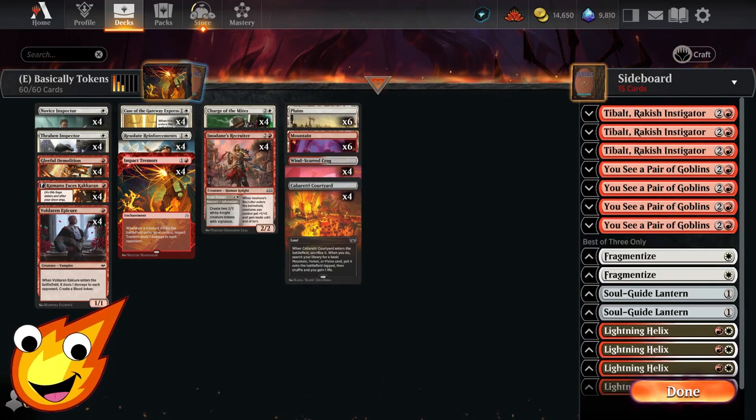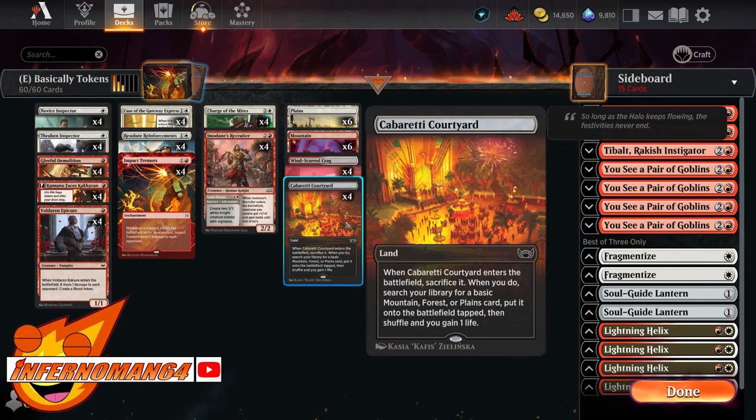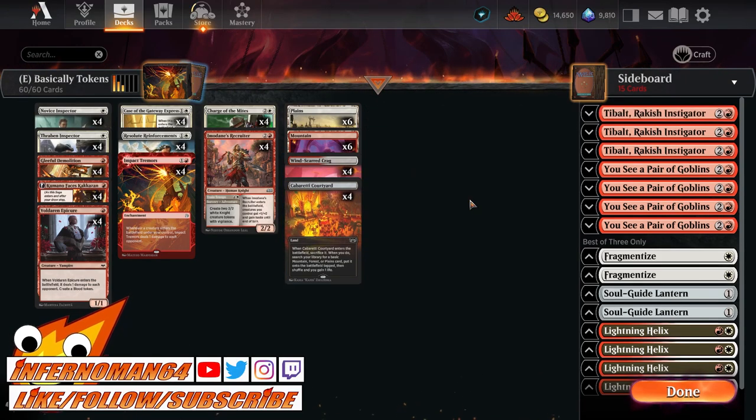As far as the mana base is concerned, we are going to be as simple as we can be. We have some Plains, some Mountains, Windscar of Kragazir as a dual tap land, and Cabaretti Courtyard to help filter out some more lands so we can make sure we don't have dead draws.